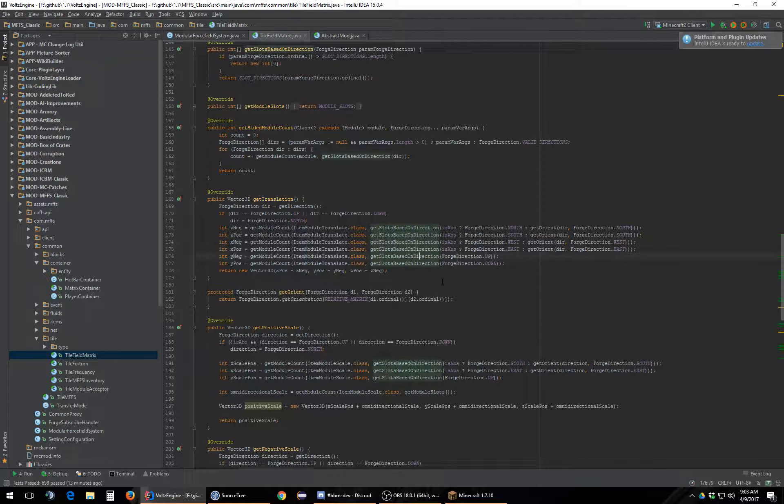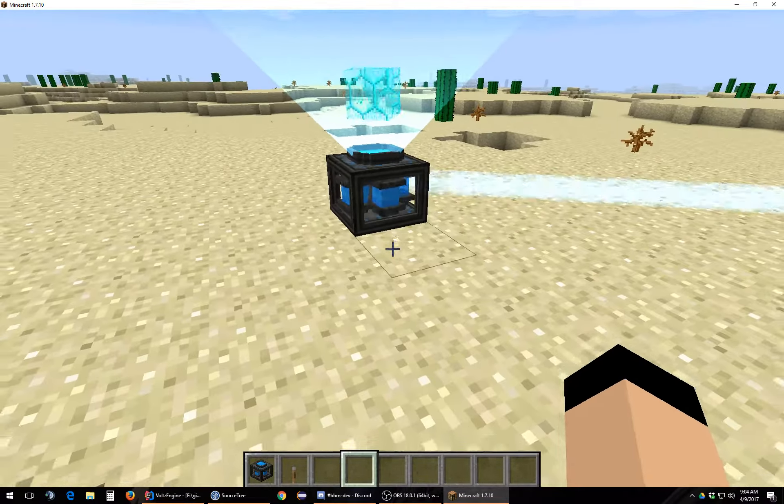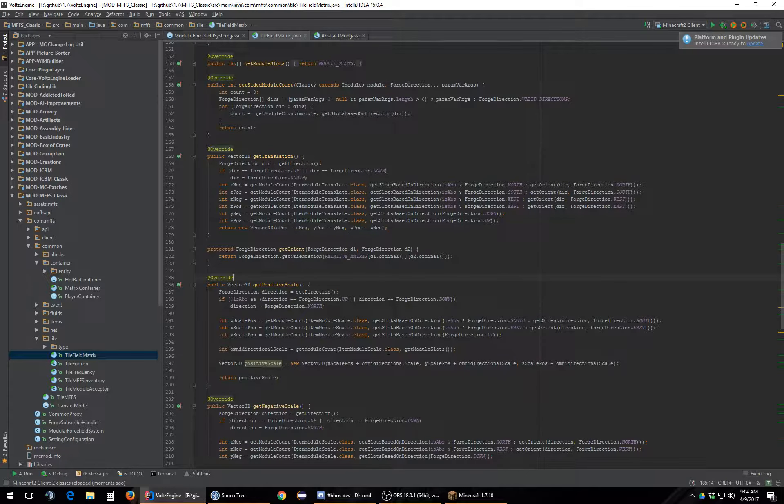Okay, so this is probably the method that's wrong. No, actually these are just inverted. The translation scale is probably inverted too, we'll check in a second. If I remove this and put this in here — yeah, that's fixed. Let's look at scale real quick. Why scale seems to be solely affected by the up direction.